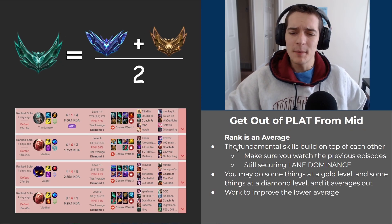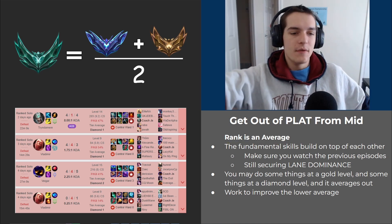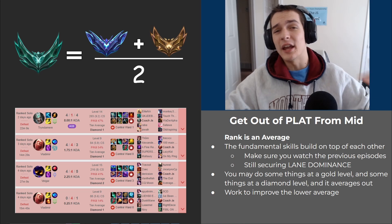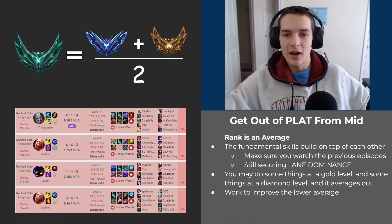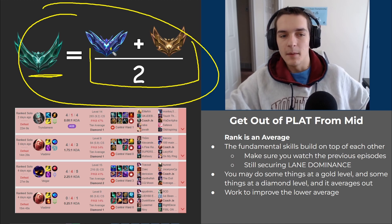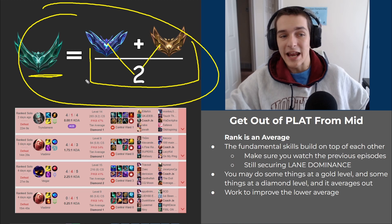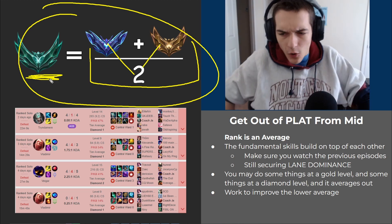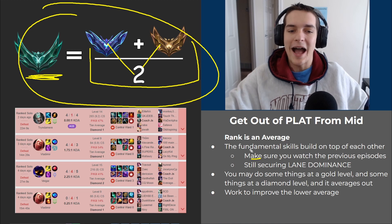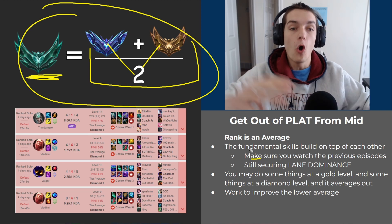The first thing I want to talk about is that your rank is an average of all of your skills. If you're Challenger in one thing — some mechanic or certain skill — but Iron in everything else, it's going to average out. If half your games you play like a Diamond player and the other half you play like a Gold player, it averages out to Platinum. That's how your rank works. It's important to watch the previous episodes — you may not have these mistakes, but you may have lots of mistakes from the last video while overperforming here.